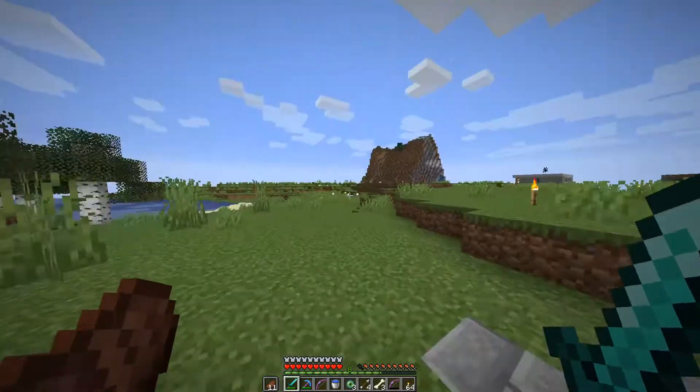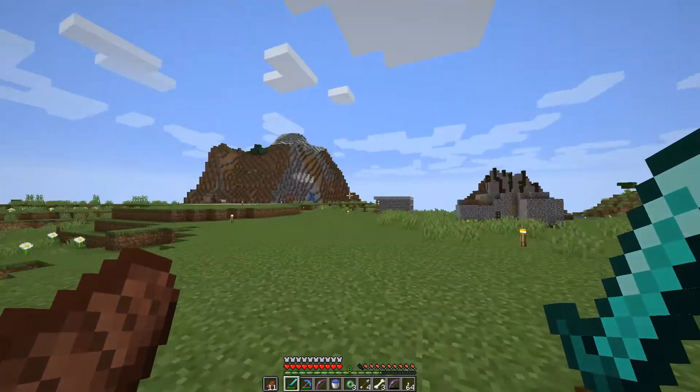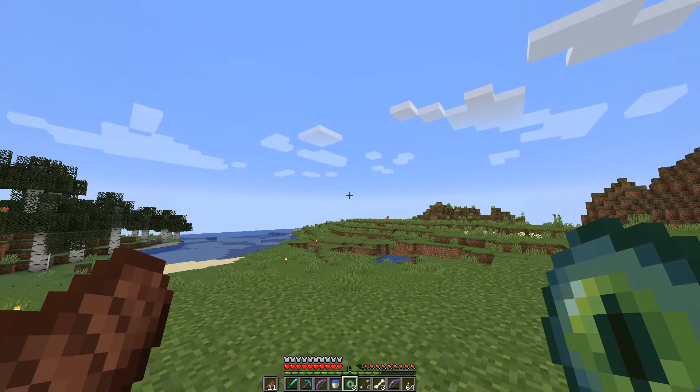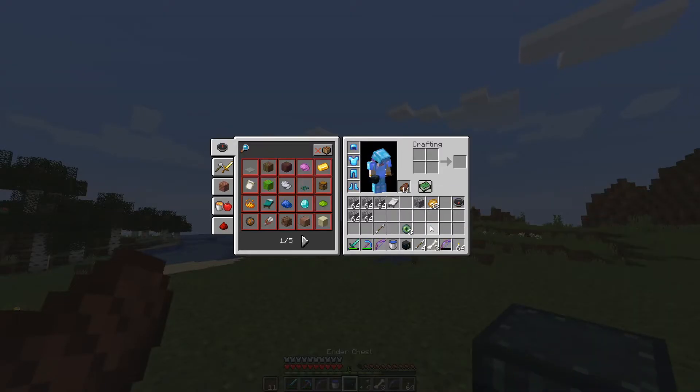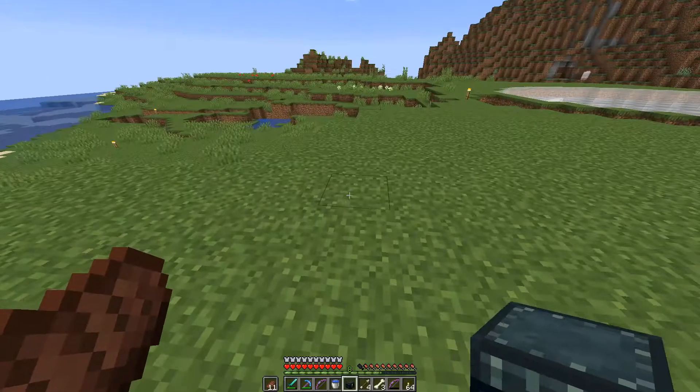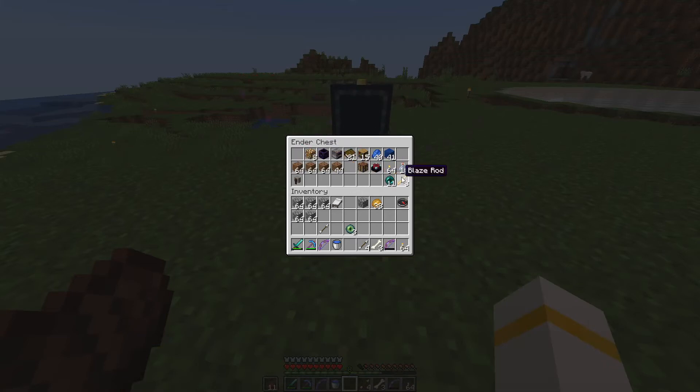I think that's everything to show, so now we can start going to where the End portal is — which I haven't found yet, so hopefully it doesn't take too long. I have everything: eyes of ender, cobblestone in case we need to pillar across, a bed, a compass. I have a Power IV, Unbreaking III, Punch I, Infinity bow, and one arrow. A Silk Touch pickaxe to pick up my ender chest, my sword, my armour — which is all good. More blaze rods, ender pearls, glass bottles for dragon's breath, and a grindstone just in case.